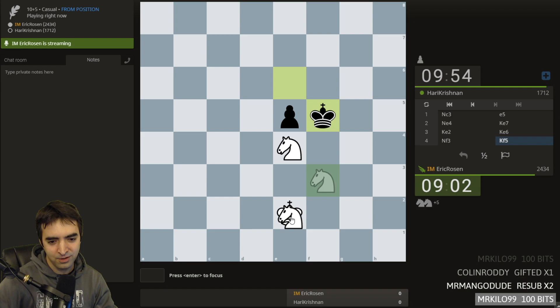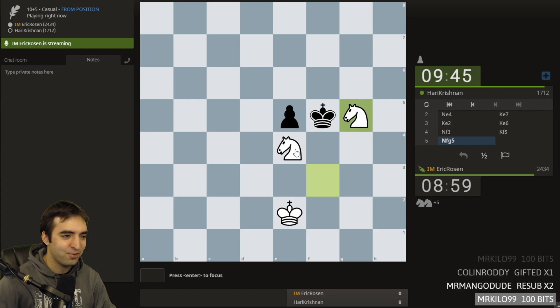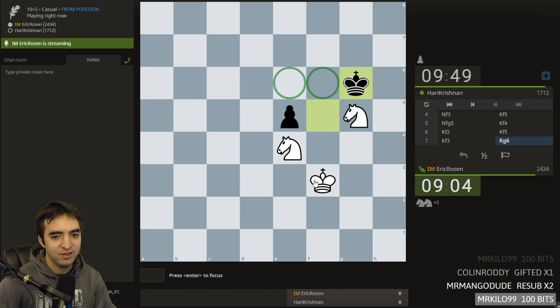I think I would like the knights to defend each other. The question is, if I play this or is this the move? Maybe that's okay because I'm controlling e6. Yeah, it's going to get really weird because this knight can't really move. If this knight moves, the pawn pushes, and if I ever take it, it's a draw. Now if the king moves here, I move up — it's not stalemate. I'm controlling these two squares.